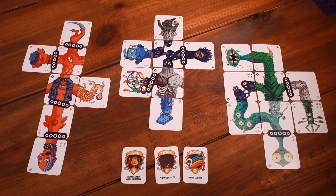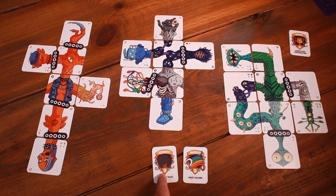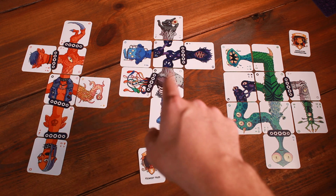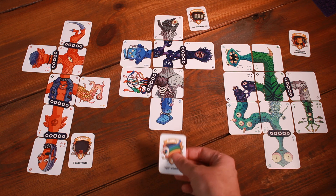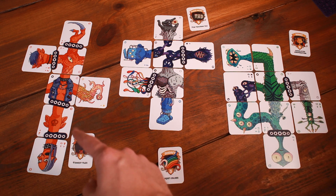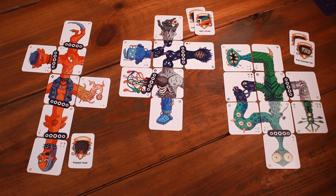Once the game is over, we look at all of the abominations and determine which awards and prizes go to which players. This one completed their abomination, so they get the done award. Then we look at Teensy, which is for the fewest number of tiles. These two abominations are tied at seven tiles apiece, so we give the Teensy award to this one and use one of these tie trackers to give three points to the other player as well. Shoei is looking for the most colors — this one has four including the wild, this one has four total, and this one only has two. These two are tied again, so we use a tie tracker to give that one three points and give the Shoei prize to this one.